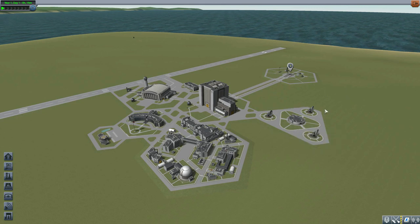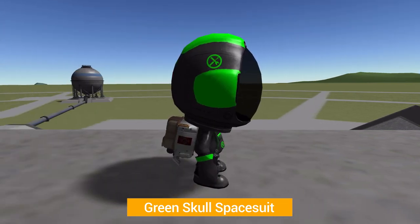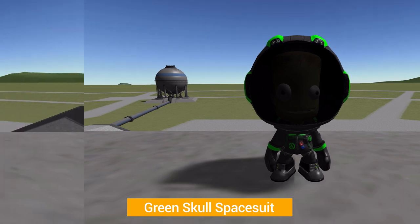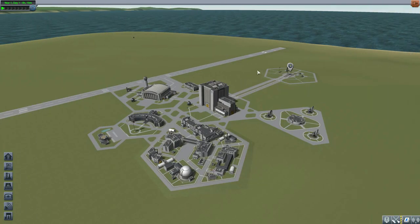Let's take a look at the suit itself — the Green Skull spacesuit — which is this amazing black spacesuit with loads of green trim and some fun details like the Green Skull badge. My personal favorite bit is on the back of the helmet, where we have little icons that represent the profession or job of that particular Kerbal, as well as their star ranking, which is awesome.